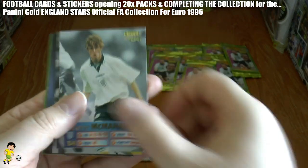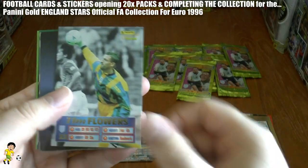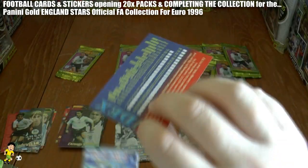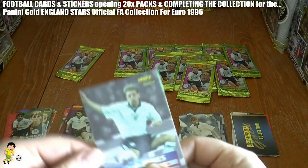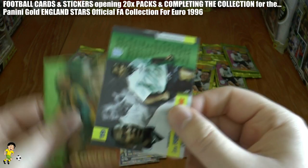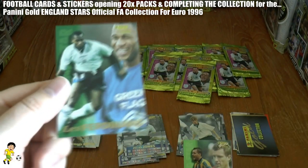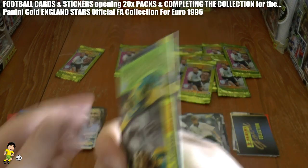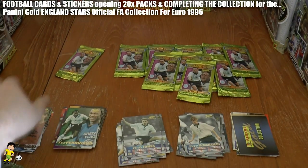And we have Steve McManaman's squad card, followed by Tim Flowers. We've got another checklist card there with the Panini logo on the front. Rob Jones. Les Ferdinand action shot, number 19 in the collection. And Tim Flowers, he's number 1 of course.